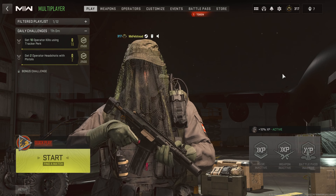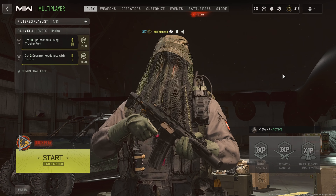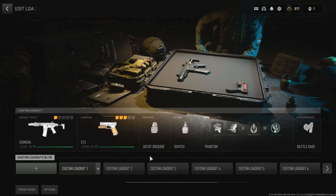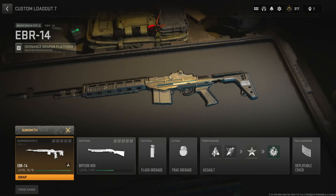Hey, what's going on guys, welcome back to another video. Today I'm going to be showing you how to unlock the new marksman rifle, the Tempest Torrent, in Modern Warfare 2. A new gun's been added with the update and this is how you unlock it.